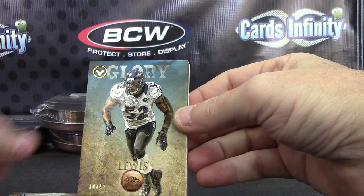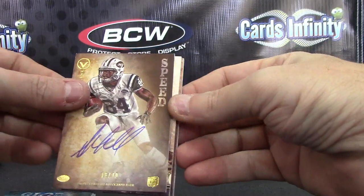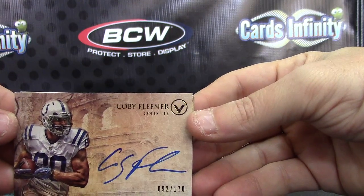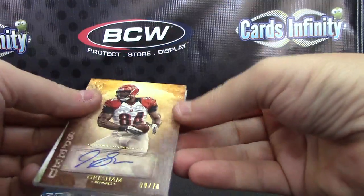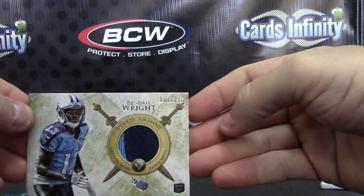Ray Lewis — numbered to 50. Steven Hill, 16 of 70. Kobe Fleener — two Colts in the first two packs, numbered to 170. Jermaine Gresham, numbered to 70. And your patch is Kendall Wright, numbered to 150.